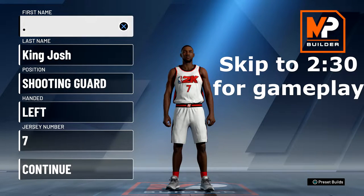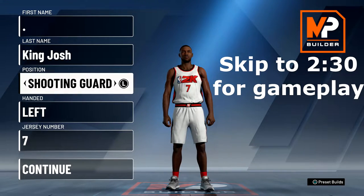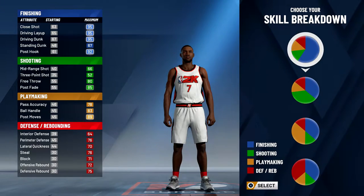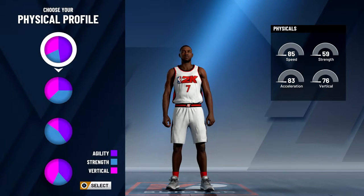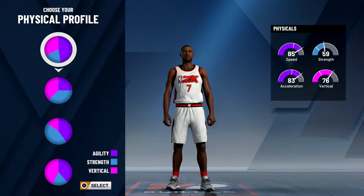What's up guys, it's King Josh back with another video. A lot of you guys have been asking in the comments about my build and how to make it, so I'm going to show you right now. First, you want to go shooting guard, then for the pie chart you're going to want to pick the second one — the finishing and shooting one. I think this is one of the best pie charts in the game and this build is very fun to use.